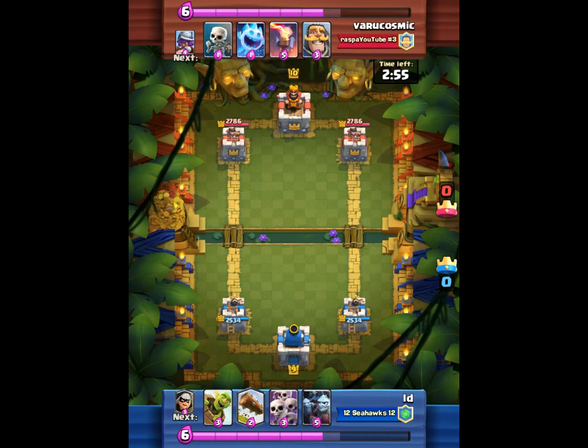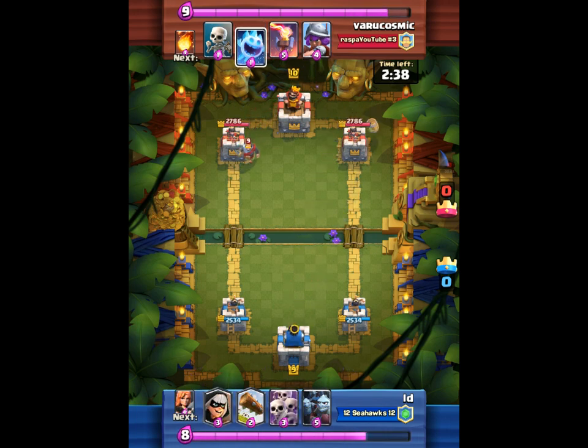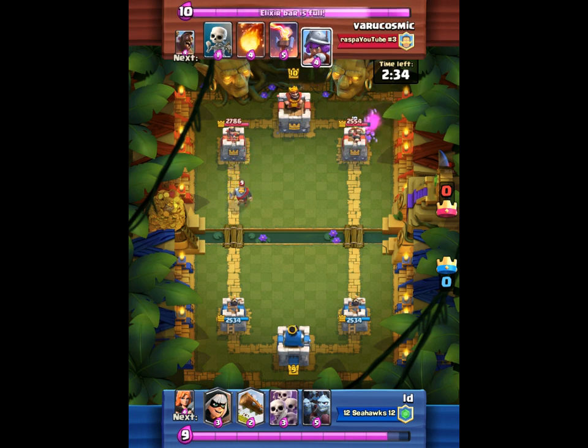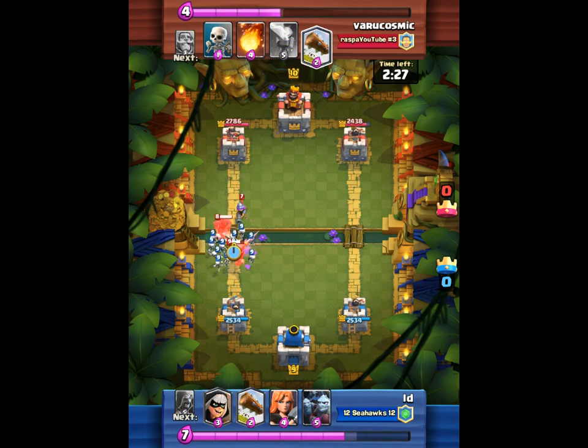So you see I start with a goblin barrel, log, skeleton army, and a minion horde. I have the scarecrow go down, goblin barrel upper right corner. He drops that ice spirit and I just demolished it with those goblins because I have such a strong goblin barrel.